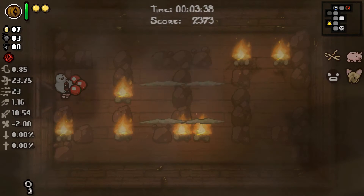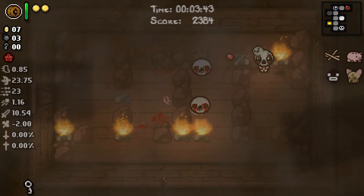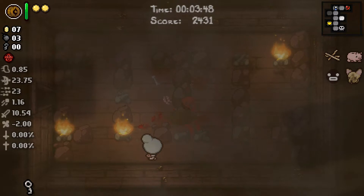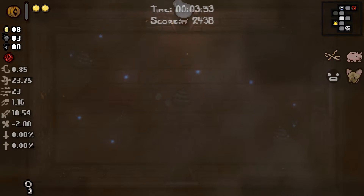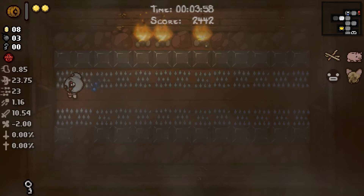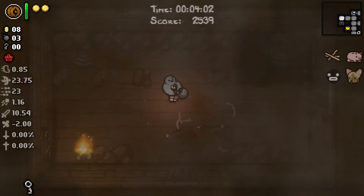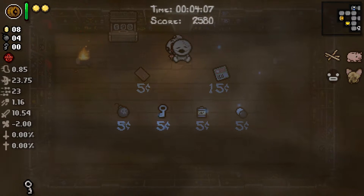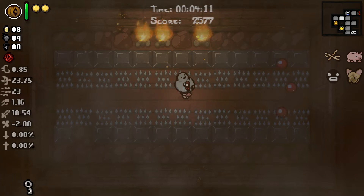Now the question is do you look for a pot — and I think the answer is yes, you do indeed look for a pot. It's looking very unlikely that we're actually gonna get Swallowed Penny here. I suppose what we could do — oh wait, I have Store Key, I can get in here for free. And there's nothing here that I'm interested in, which means I should have checked the store on the first floor as well, but okay.